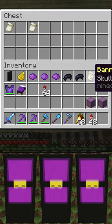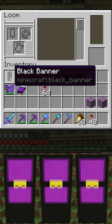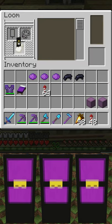Today's banner is also going to need a skull charge, which needs a wither skeleton skull and a piece of paper. We're going to start with a black banner and a yellow skull charge.